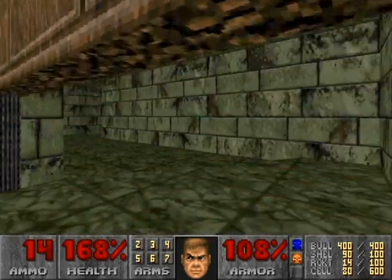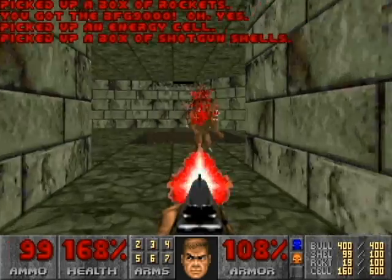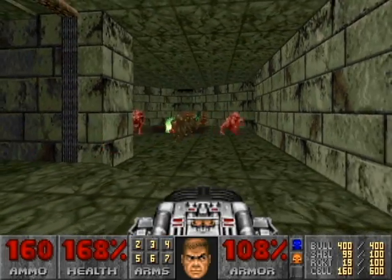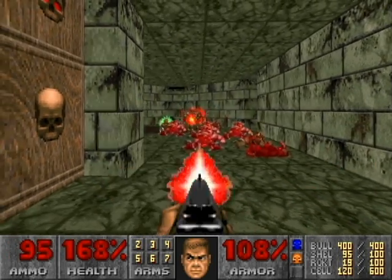We're not going to pay attention to the exit right now, because we've still got to kill a few more enemies. Ignore the imp that pops up behind you. That switch just reopens the door. Get them all together, and when a good amount of them have teleported, use the BFG on them.